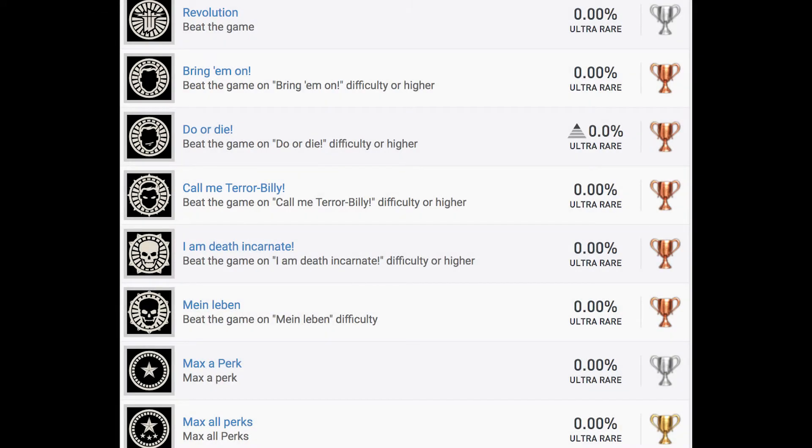This is where we're going to start to see some major differences. Revolution — that's a silver — beat the game; that would be expected. But we have Bring Them On: beat the game on Bring Them On difficulty or higher. Do or Die: beat the game on Do or Die difficulty or higher. Call Me Terribilly: beat the game on Call Me Terribilly difficulty or higher. I Am Death Incarnate: beat the game on I Am Death Incarnate difficulty or higher. And all of those are bronzes, which is kind of crazy. Isn't I Am Death Incarnate either the highest or second highest difficulty in the previous two games? It was either that or Uber was the highest.